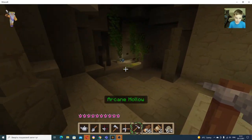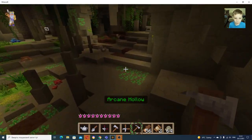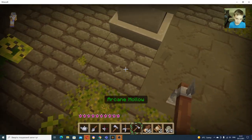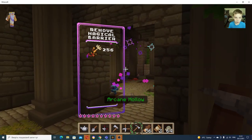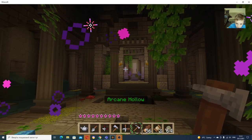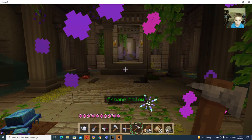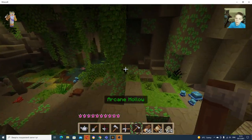Okay, does the Arcane Hollow have a clutter count for me? It doesn't. You need - that's the last thing - 256. And then you get the thing that costs like a terra dollar. If you don't know what a terra dollar is: terra is a trillion, giga is a billion, and mega is a million.